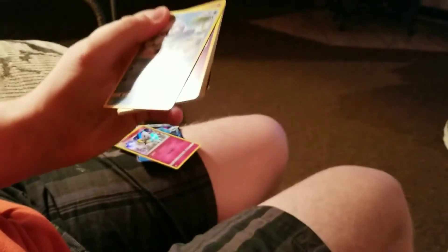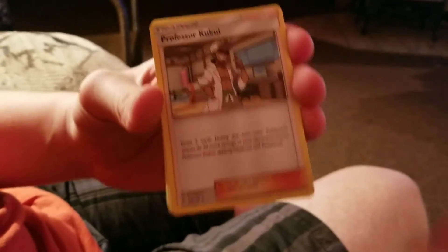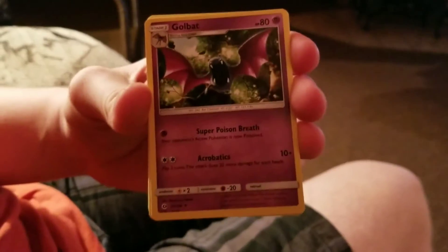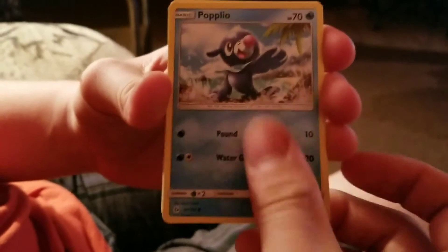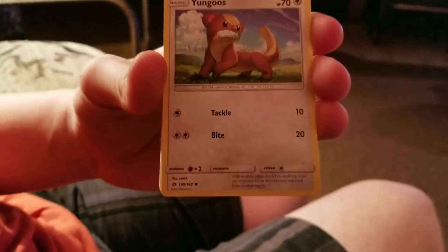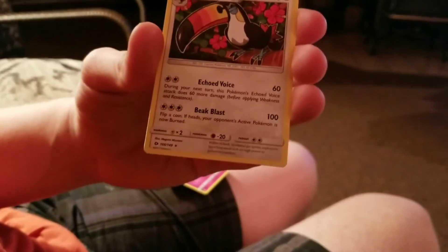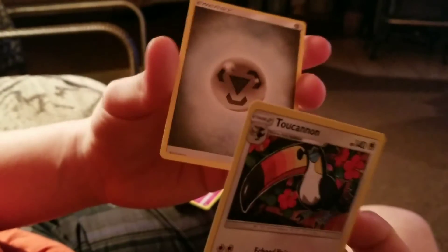I wish they did EXes again in the newer expansions, but oh well. Alright — Arcanine, Professor Kukui, Golbat, Popplio, Zubat, Shellder, Yungoos, Paras, Primarina, Toucannon, and Steel Energy.